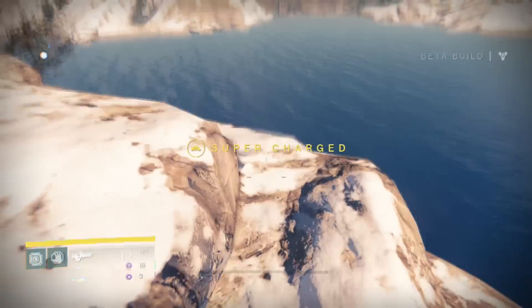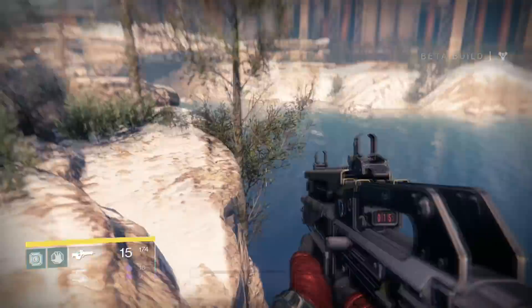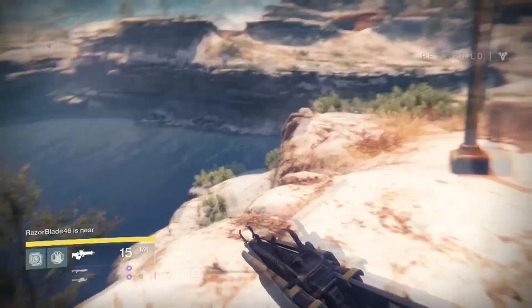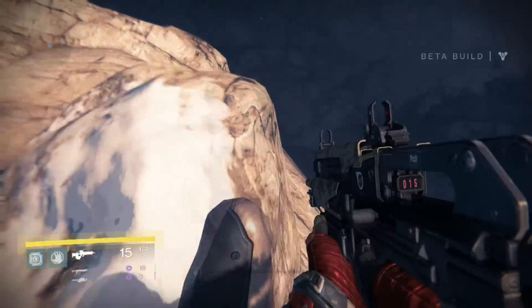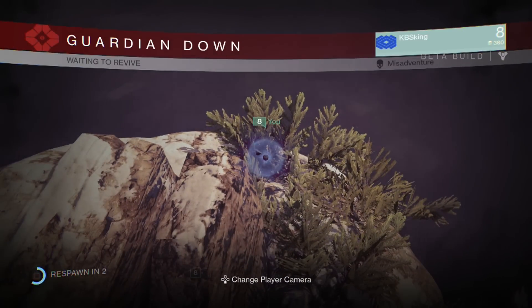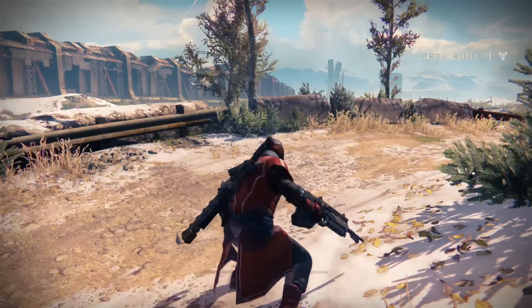If you try this anywhere else you will die. If you jump down to the water on the wrong side, you just die. I want to go on the whole entire edge to see if they messed up on the barrier, and here it is — the spot where they messed up. That was horrible, I apologize. Don't go down that side — try that again.